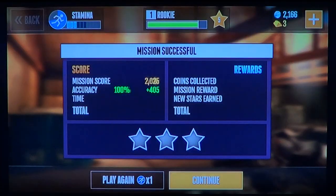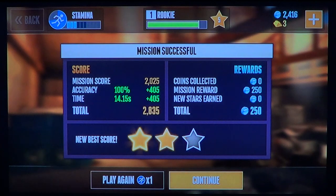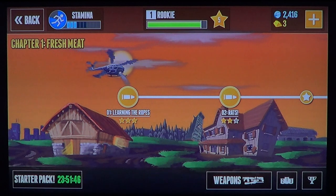You can swipe to recharge your gun. You get a score and stars. What's interesting is that some things you can buy with gold and also with coins. The rewards — if you redo levels multiple times — often add coins to your existing total, so you can progress a little faster that way.